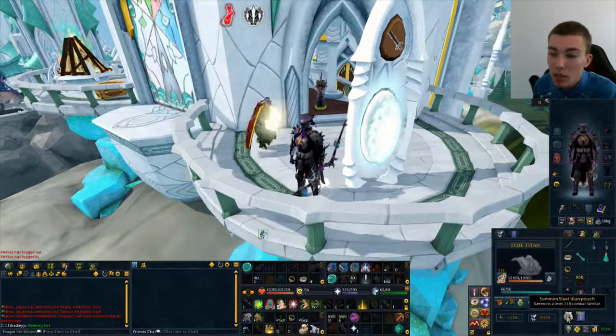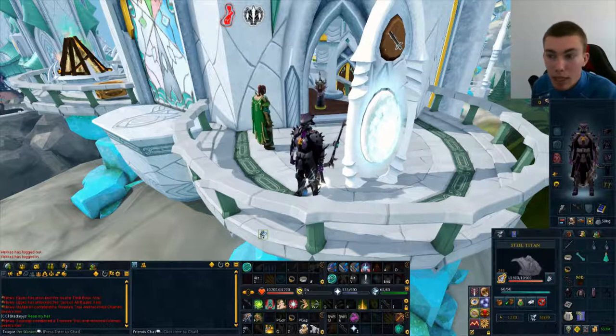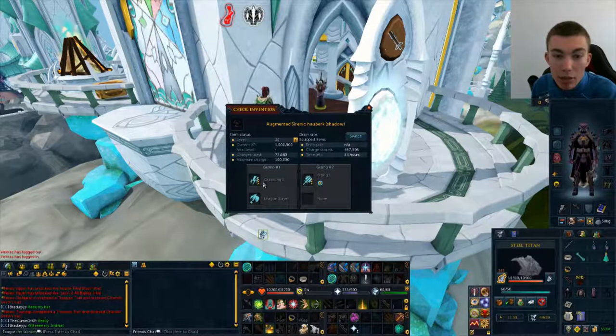In terms of familiar, the best one to bring is the Steel Titan with Steel of Legends Scrolls. That's going to help you with a tiny bit of extra damage. Now in terms of perks for your gear — perks will help you to do a lot more damage. On my Nox Bow, I have Precise 4 with Equilibrium 2, which is the best in slot perk. You can get away with Precise 5 or Precise 3 with Equilibrium 2. I also have Aftershock 3. On my armour, I have Crackling 3 with Dragonslayer on the same gizmo. You don't have to have them combined — you can have them on separate gizmos, but you will then lose the 4th gizmo slot.